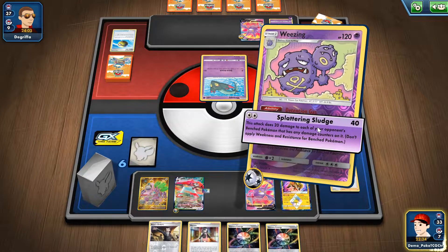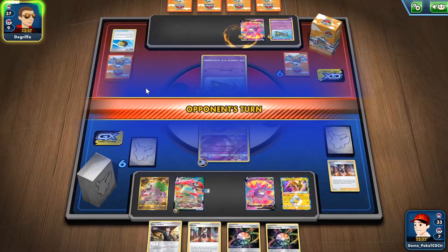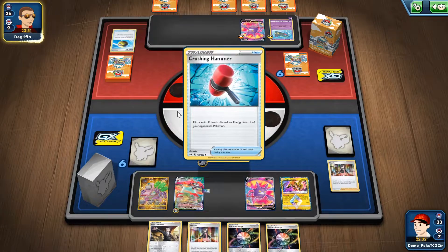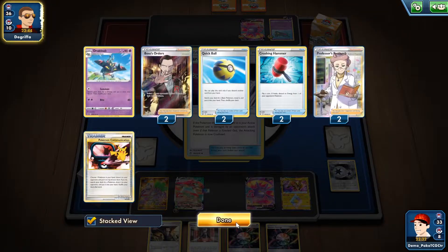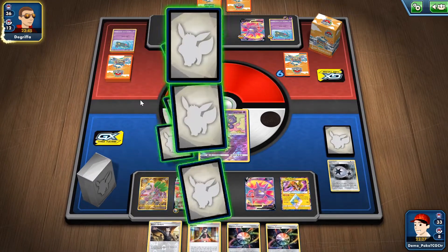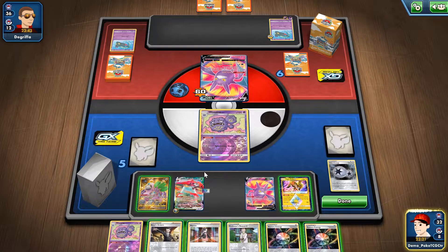Right now I can use Splattering Sludge — I can't still take a knockout against my opponent. But next turn hopefully one of them is gonna be knocked out. That's a big Crashing Hammer — actually that was the second Crashing Hammer, so my opponent actually knocked himself by passing the turn. Perfect.